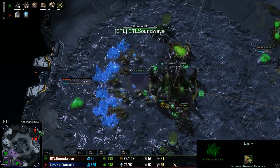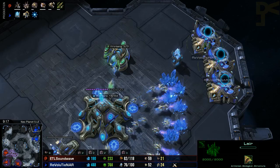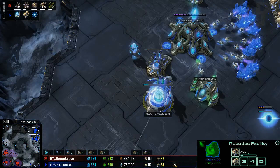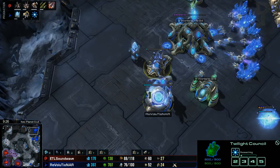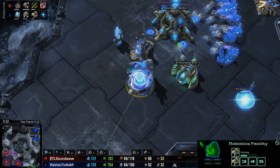We just saw the Hydra Den going down. Hydras are a pretty decent response to anything. If you can't scan out what your opponent is after, you can certainly pick up the Hydras — they can be really, really helpful in dealing with gateway-based aggression. If your opponent has things like Immortals, the Hydras can really help out with that. But one thing that Revolutionar certainly has is these Zealots now approaching the third base.